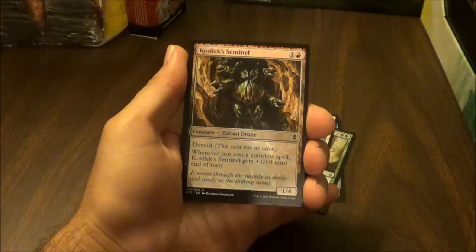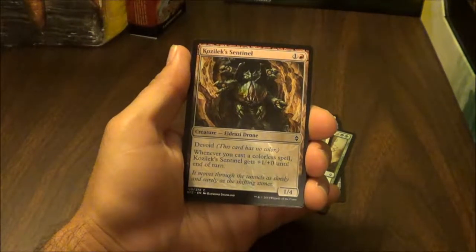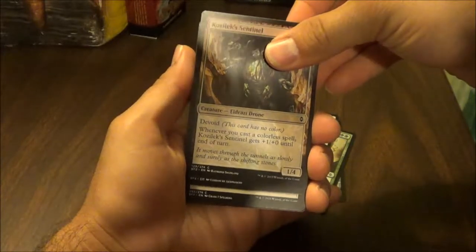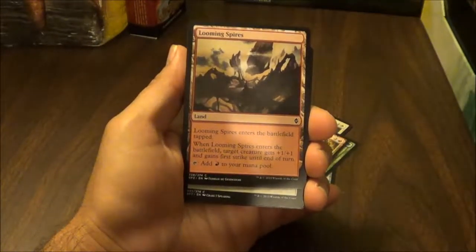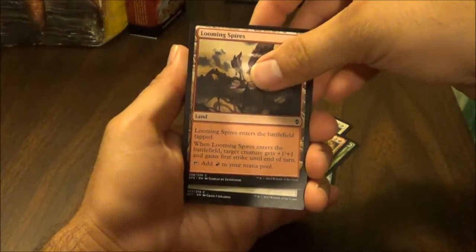Hello everybody, it's Alchemist and we are here for the magic pack of the day, where we open a magic pack every day for the summer of 2016. Today's magic pack is another Battle for Zendikar pack. I think I've opened two or three of these already and I have two more after this one.